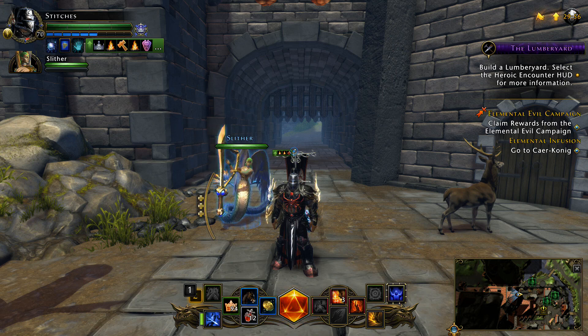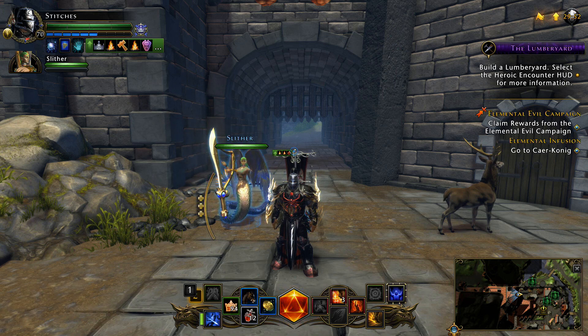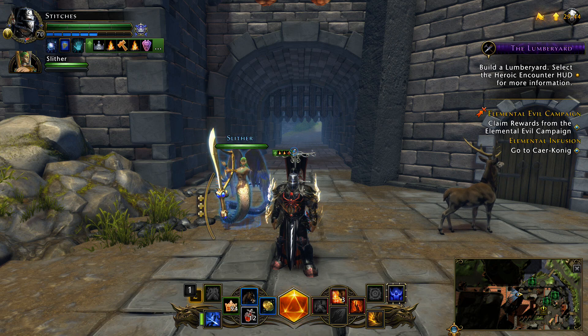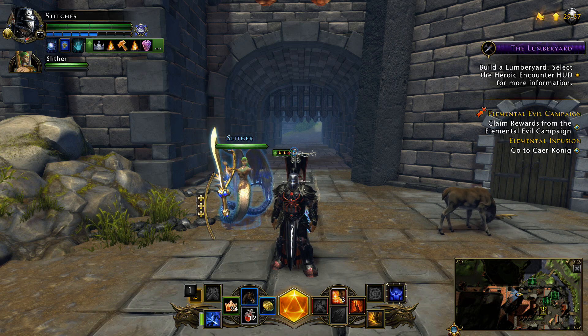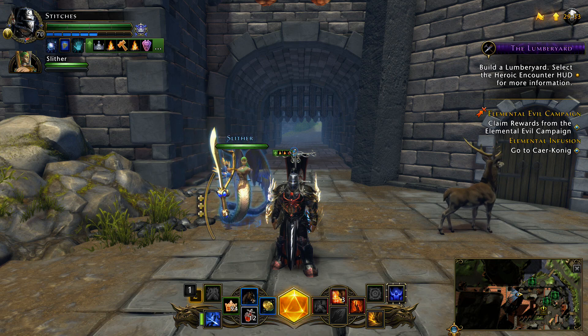For your races, I would strongly suggest going Dragonborn for the 3% power. However, if you don't have access to Dragonborn, Human is probably your next best option. Overall you can pick whatever race you want — it's your character. Dragonborn is definitely best in slot for the DC just for the 3% power increase, followed by Human in my eyes.